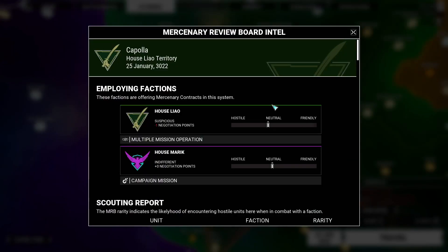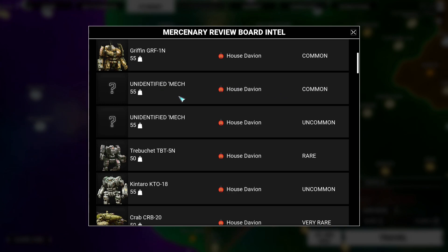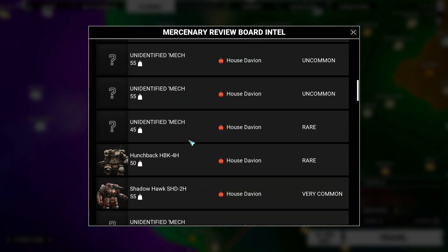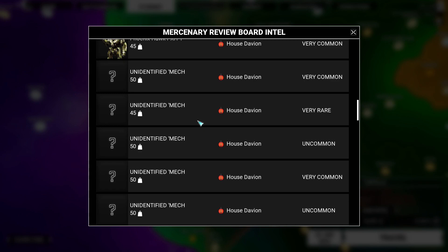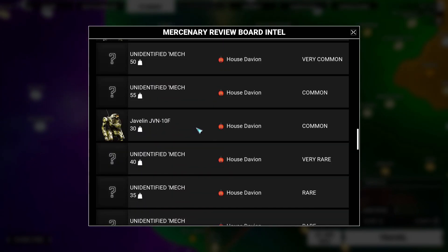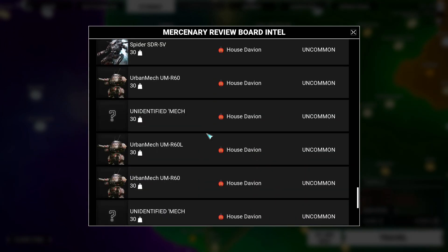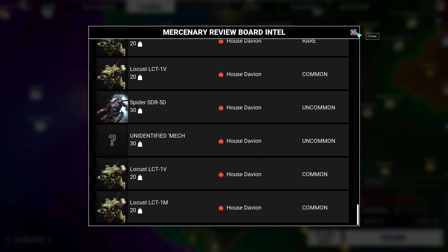How long's that gonna take? 13 days. Intel says House Liao — Griffin, Trebuchet, Kintaro, Crab — have I fought a Crab? Probably. Another Hunchback, Shadowhawk, nothing above 50 so far. There was a 55. Blackjack, Javelin. It would be both fun and frustrating if something like Ultra Rare turned out to be a 100-ton mech, just to see what it's like fighting one of those with the current lance.